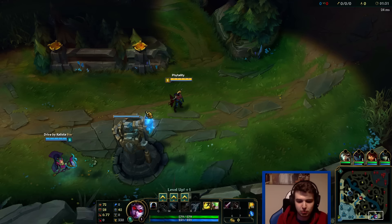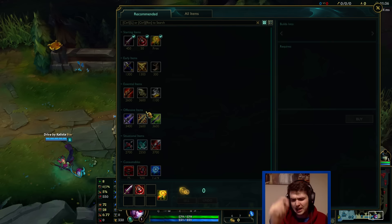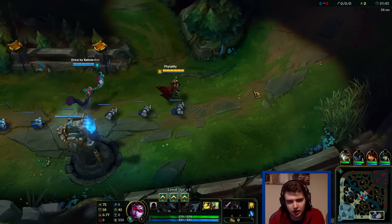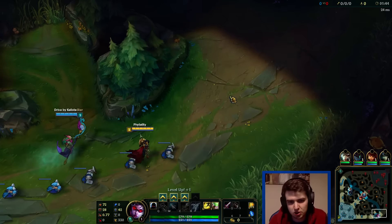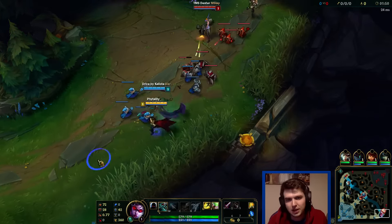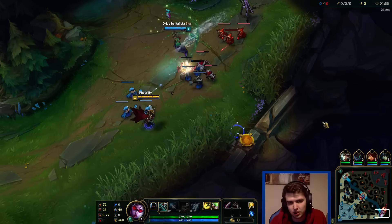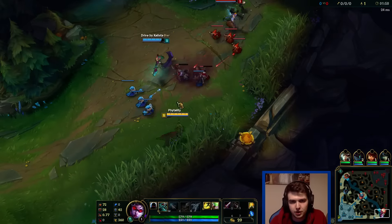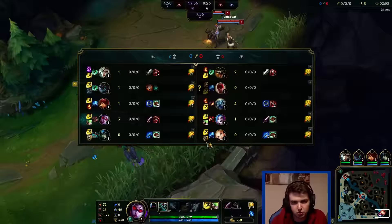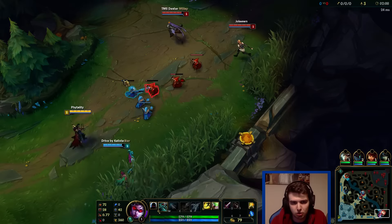Runes and masteries are in the description. I'm running 18-0-12 with Warlords. Normally you go 18-12 into Cunning and take Dangerous Game, but I'm testing a new mastery page: 18-0-12 going into the Resolve tree. You get an improved 8% increased lifesteal, which is nice, and also summoner spell cooldown reduction — so my Heal and Flash come up quicker than Jinx's would, which I think is quite important on Vayne.